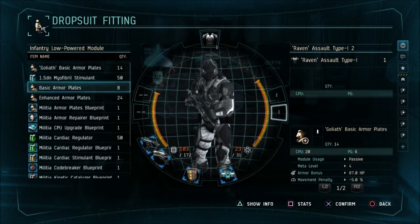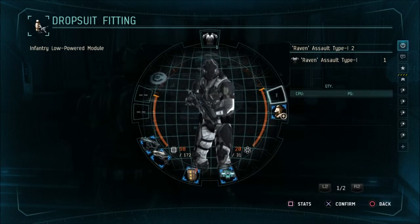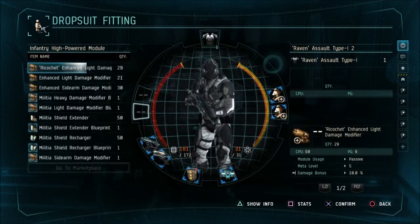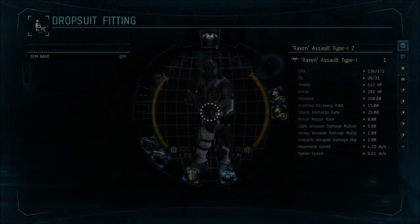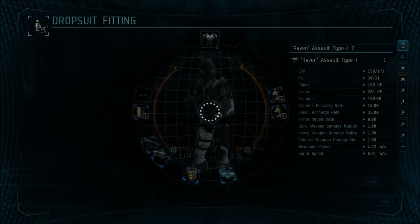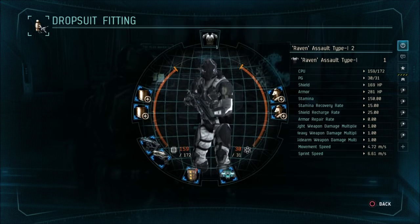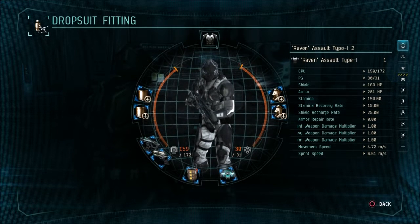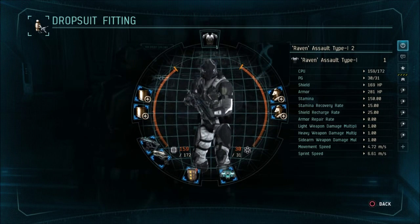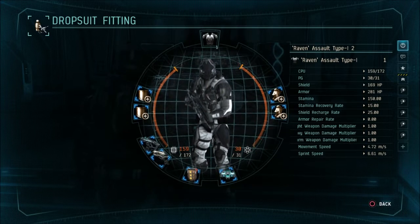In your low slots, add Militia Armor Blueprint times two. And in your highs, the Militia Shield Extender Blueprint. Now this basic setup — once you've made your initial purchase of your blueprints — you'll be able to use it as many times as you want and it won't cost you anything: no ISK, no in-game money, no real money. You can die as many times as you want and it's not going to cost you a dime, and it's pretty highly effective.